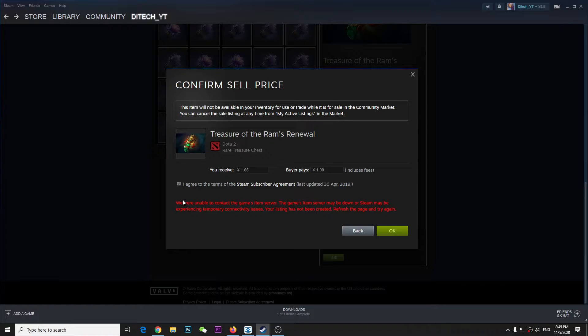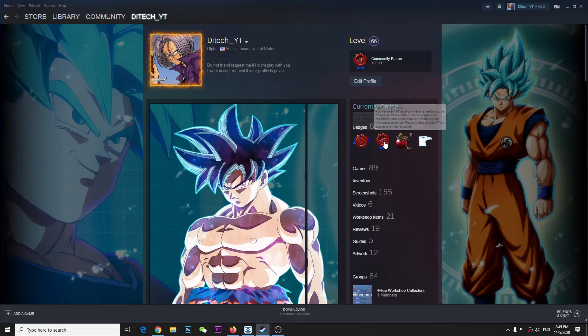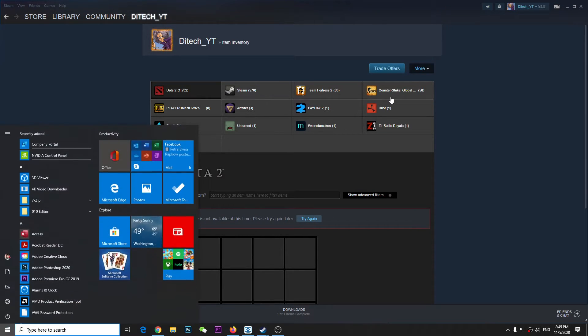It's actually pretty easy. Just quit it, go to your profile, and refresh the page. Click on inventory, and once you're there, try again. If it's not working, then proceed to the next step.